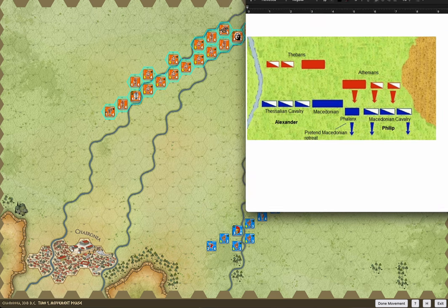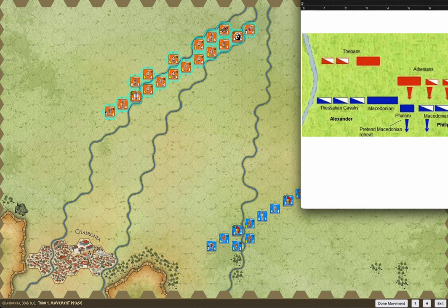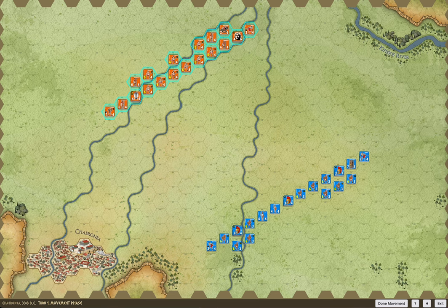Historically, it looked something like this — this is upside down, so forgive me, the colors are a little backwards. What Philip did was move his side of the line forward to lure the Athenian side to come forward and follow him, then he moved backwards. Alexander was on this side and just kind of sat in wait, taking his chance once the Athenians followed — the hammer and chisel, as they call it — to swoop in from the flank, surround the Athenians, and wreak havoc.